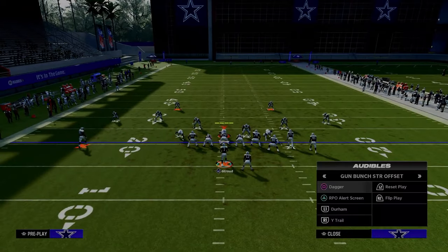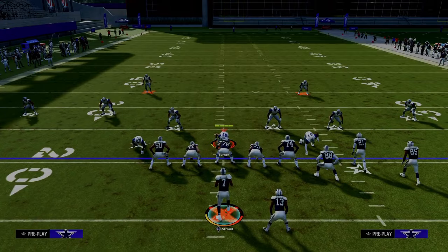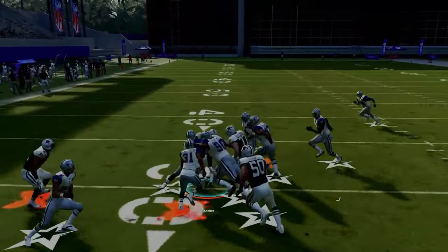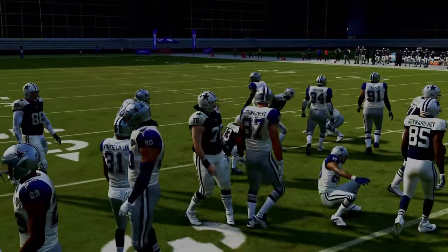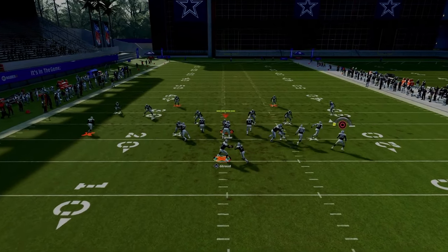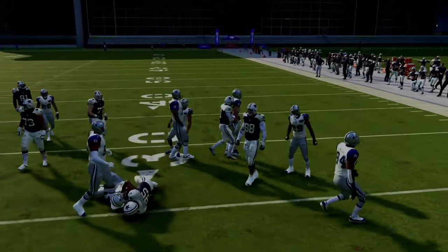The cool part about this run that a lot of people sleep on is basically by default, they're going to hand the ball. So if I don't do anything, they're going to hand the ball off. What I like to do is hold it to the last possible second to throw the bubble screen. I think that it just lets the blocks develop a little bit more. So I'm going to wait, wait, wait, and now throw it. And as you can see, I get a little bit better blocking downfield when I do that.